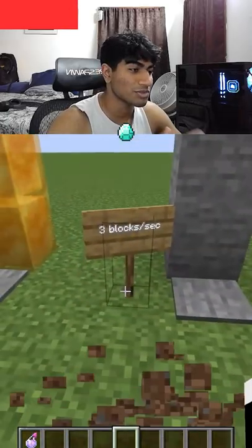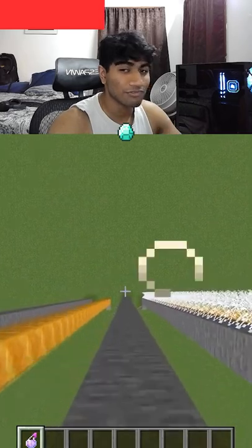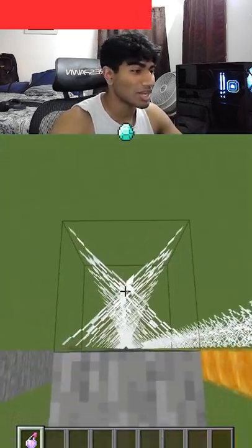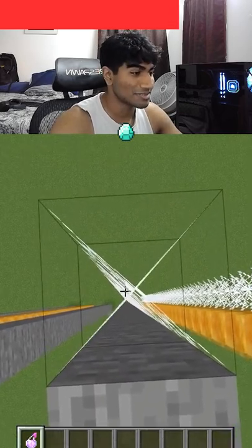I didn't know about that, but I'm excited for the slowest way at the end. If you use a potion of slow falling, you fall at three blocks a second, which seems really slow. But you can fall at 0.07 blocks a second if you're falling straight onto some cobwebs, so that's really slow.